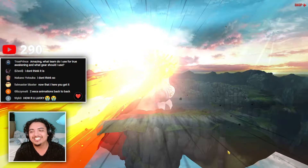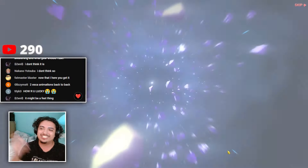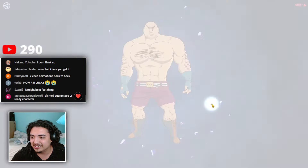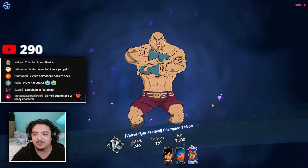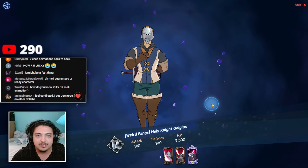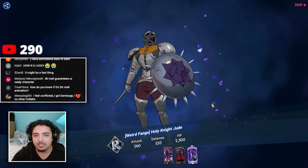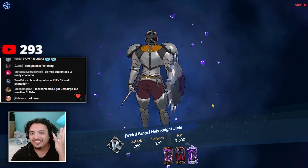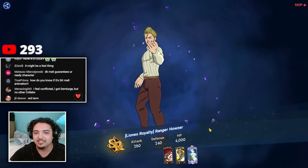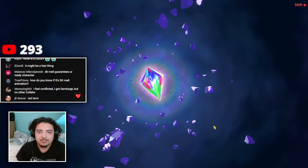I'm telling you the light turnaround, man. We started out with really bad summons and then boom — every multi has been SSR. We'll take it! DK Melee is for UR characters, yeah — so I guess he's not on this banner. But that's fine. Demiurge, Gelda, Albedo, Shalltear — pretty much any of the collab units. I'm fine with any because we can either trade the coins in or feed the dupes.